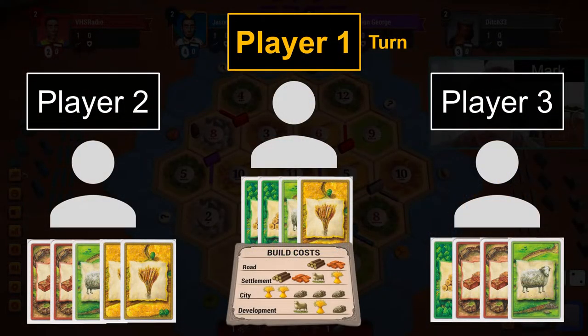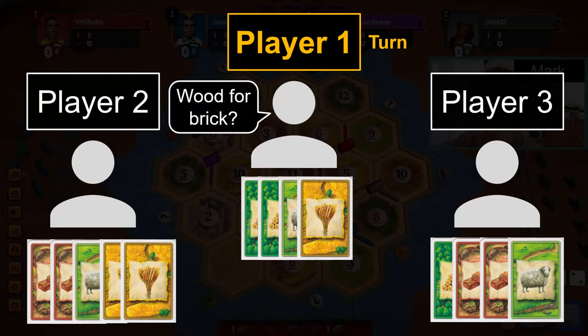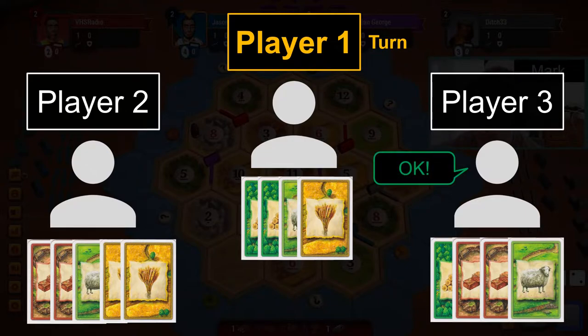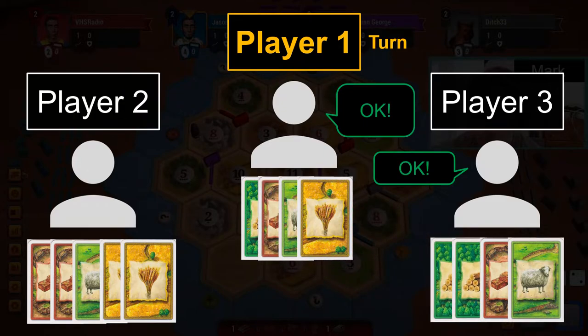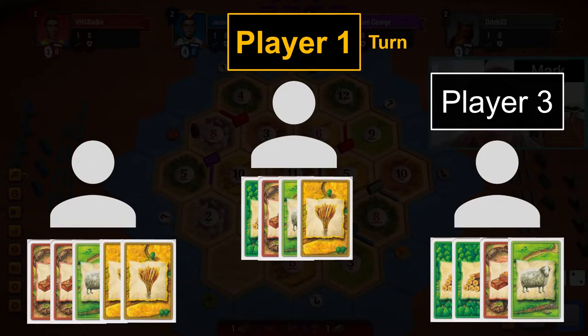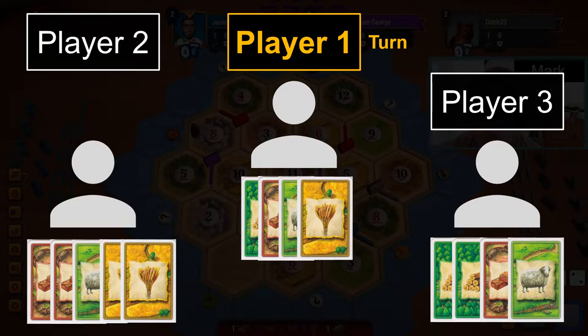Defensive Trade: in certain situations, a player will accept a trade not because it is particularly helpful for them, but because it prevents another player from accepting the trade. For example, let's say player 1 and player 2 are both one resource away from a settlement, and a trade is shaping up that perfectly gives both of them settlements. Player 3 can realize this and accept the trade with one player, preventing the other player from completing their settlement. It may not feel great in the moment, but player 3 giving only one player a settlement is better than both players giving each other settlements. Ideally, player 3 would negotiate with the lower-threat player, quasi-blocking the bigger threat at the table.